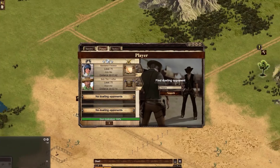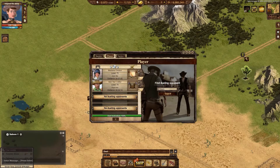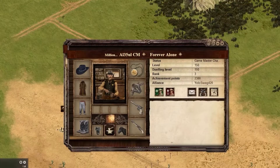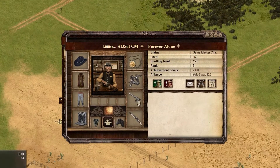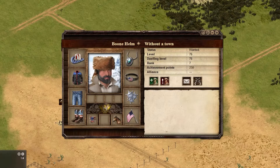Player versus player duels can occur between any two players that have a similar dueling level within 50 points, higher or lower than their opponent. The opponents cannot be members of the same town or alliance, and the player initiating the duel must be a member of a town that has a mortician. The opponent must also be a member of a town to be dueled.